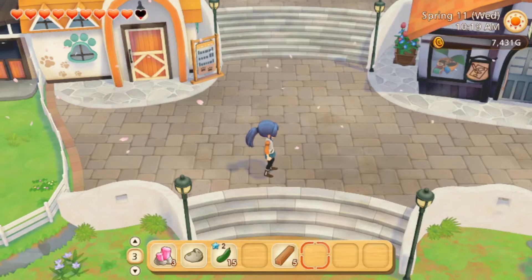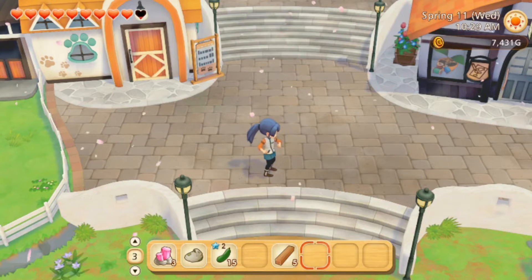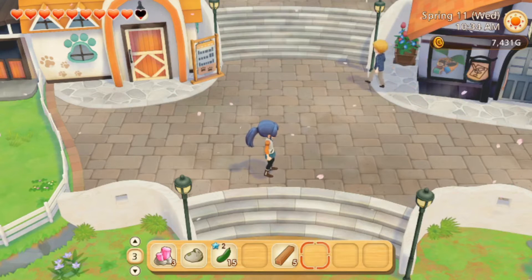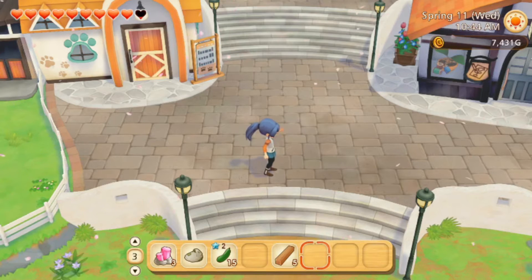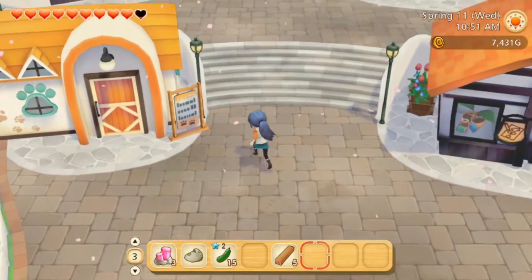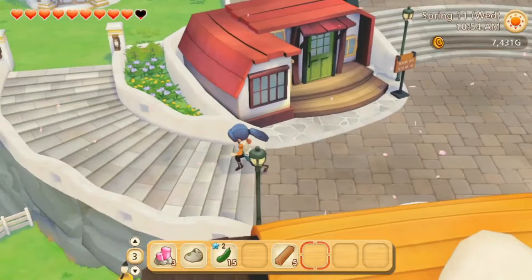Hey, we are playing Story of Seasons: Pioneers of Olive Town, episode 7. For some reason when I was recording this the first time, it went through a story that's already in the last video. I don't know if I just didn't save it or if I saved it manually and it was on the other file. So starting over — we are gonna go see what Lovett has to offer us.